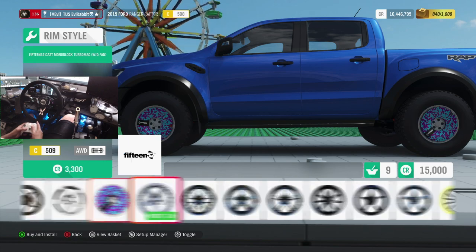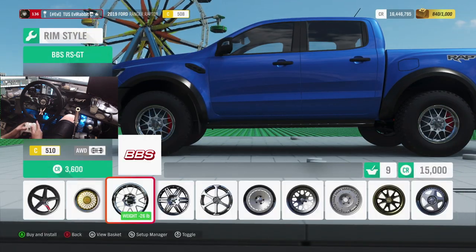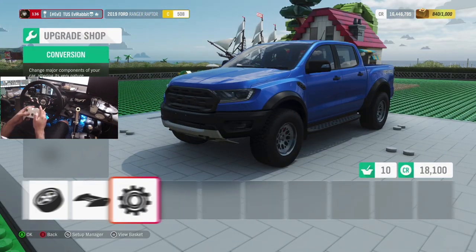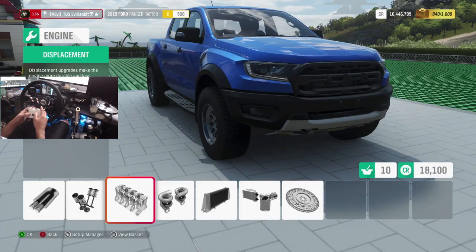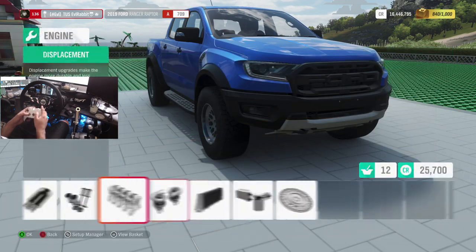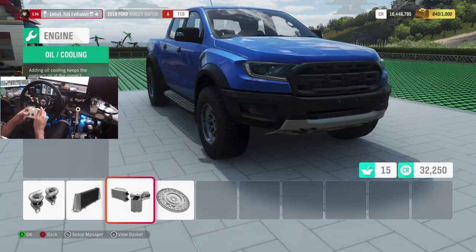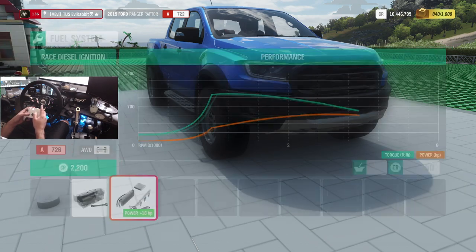We'll throw on some 1552 wheels. I think we're going to feel the other style - there we go, we'll throw on some 1552s. So we are going to throw some power on this thing. We are going to run it all wheel drive first. Because 210 horsepower factory is not very fun, so we are going to bump this thing up - 490, 513. Throw a light flywheel on there, some oil cooler. I think we're just going to go full out with this thing.